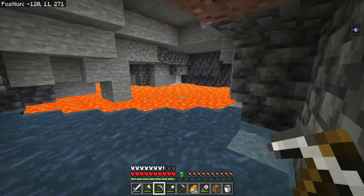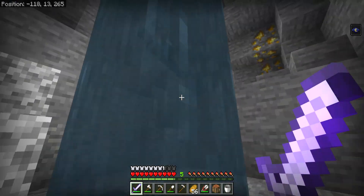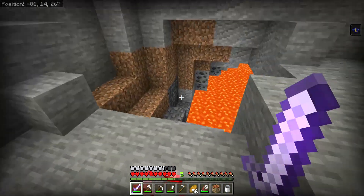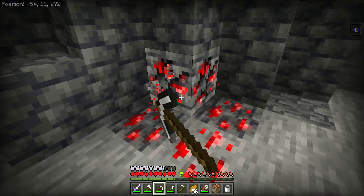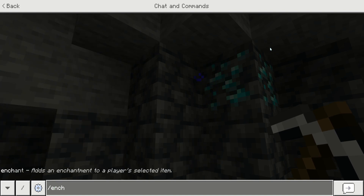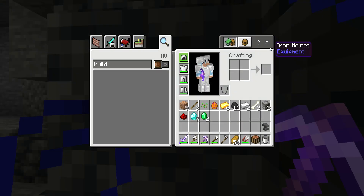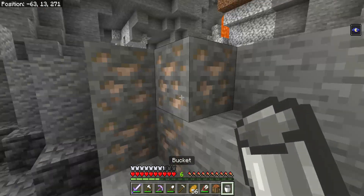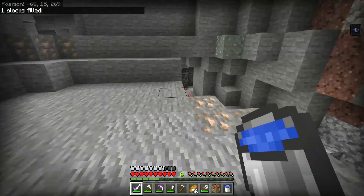We found a geode, but we need diamonds or redstone. I would like the diamonds more, but redstone is good too. There's another geode there. This cave is actually pretty massive - hopefully we can find something good. Diamonds and redstone - perfect! We only need one piece of redstone for the ruined portal. I'm giving this fortune III because I need the diamonds. How many? Seven! From two ore we got seven - oh, what are the chances!